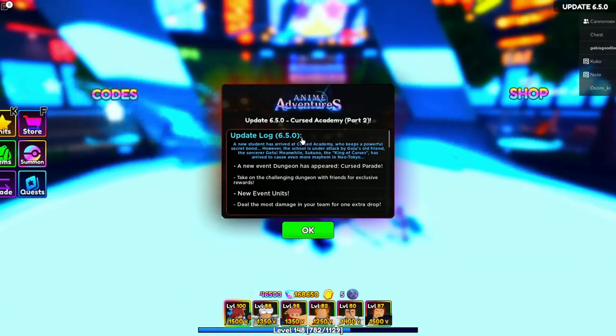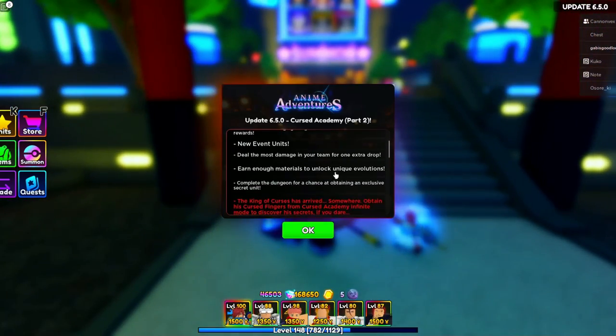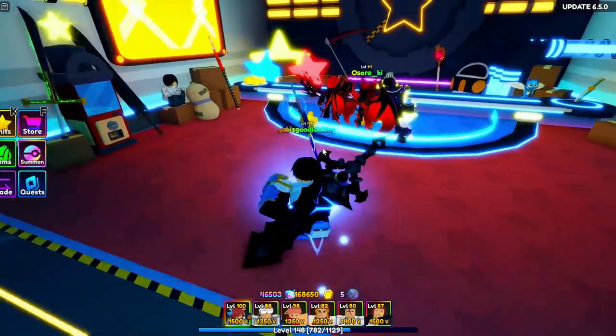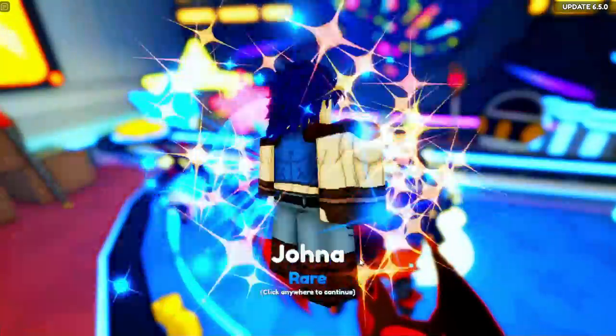A brand new update has been released — 6.5 — featuring a new event dungeon, new event units, and more. We're going to be showcasing the brand new unit called Yuta, so let's get our hands on him.